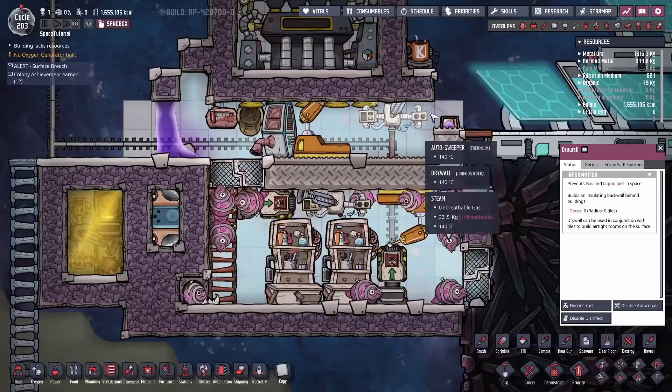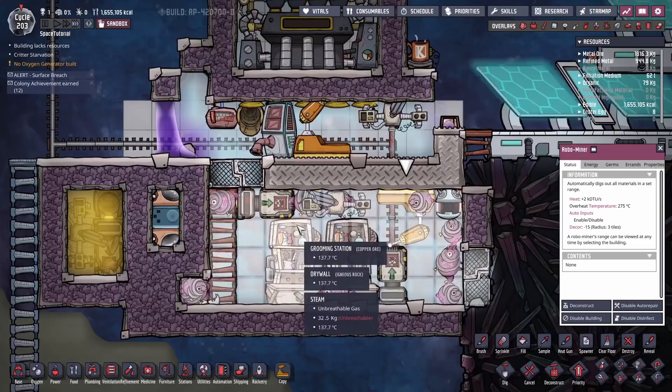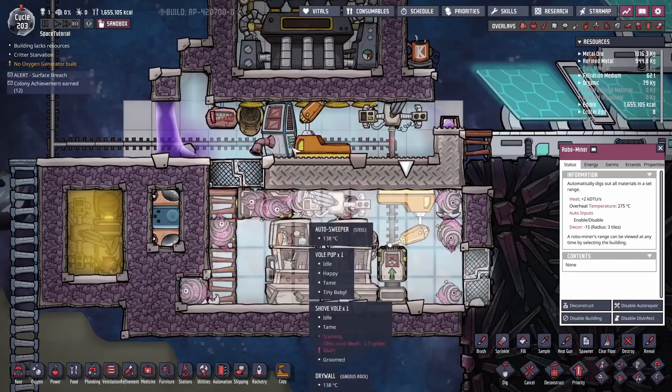One of the first things you're going to have to worry about is what materials you use. All of the regolith you're bringing in is about 300 degrees, and a lot of the things you need to get this running aren't going to be very good at it by default. The overheat temperature on your robominer is 275; the autosweepers and conveyor loaders are all 275.